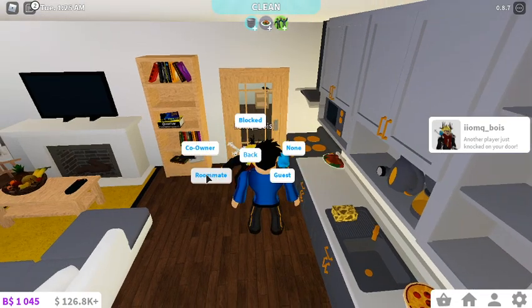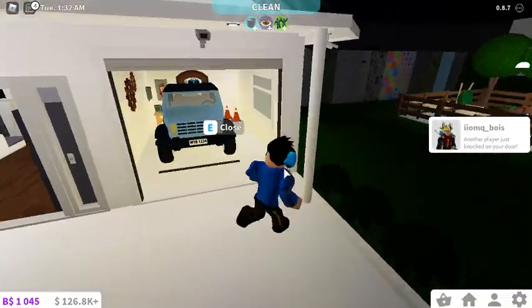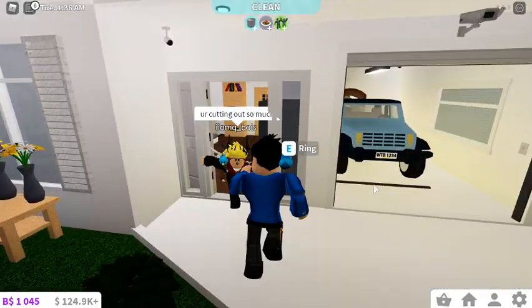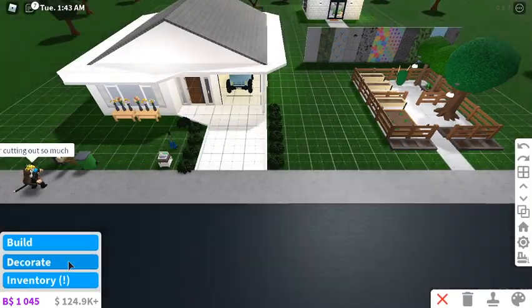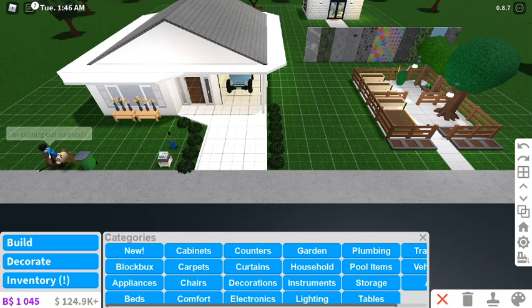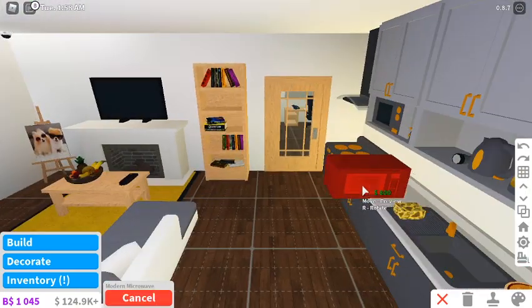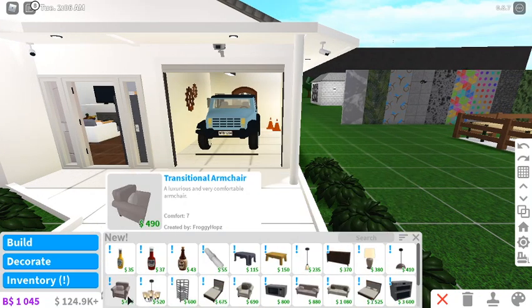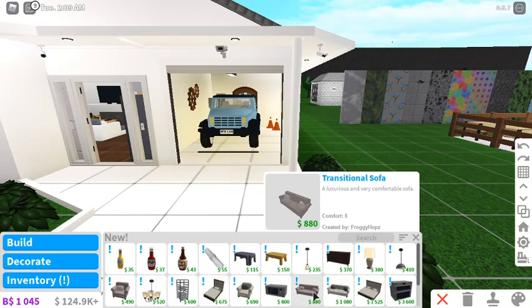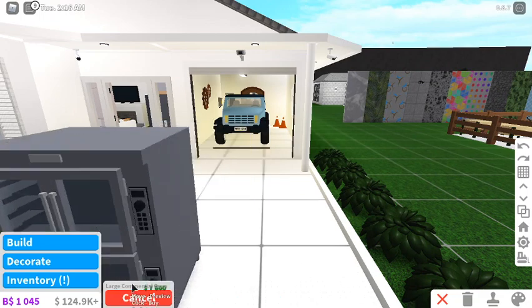Come into build mode with me and you can check out the update. I'm going to build my driveway and fence. There are new fences and driveway gates - let's go to the new category. There's a new modern microwave - that's what it looks like. There's a commercial tray rack, which seems realistic. There's also a new pro chef oven, which is really expensive, and a large commercial oven.